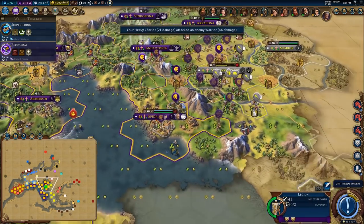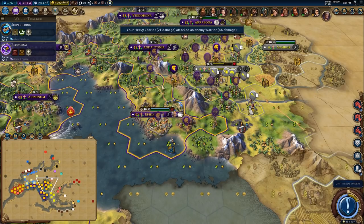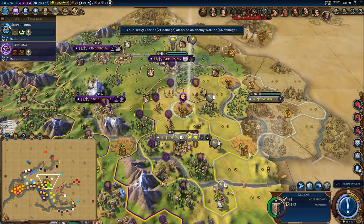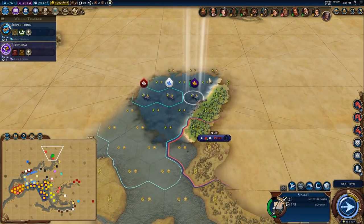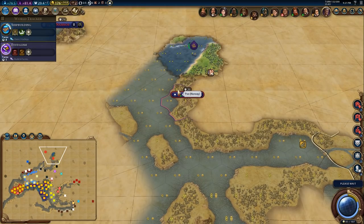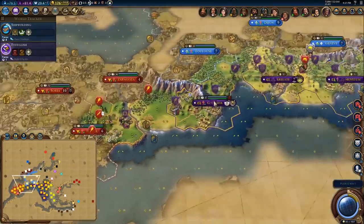I'll just take one hit here to soften him up. You're coming down this way, as are you. You're going to come down this way too. There's another Norwegian city — it's good to see they're continuing to expand, although for some reason Spain hasn't expanded at all, which is concerning.